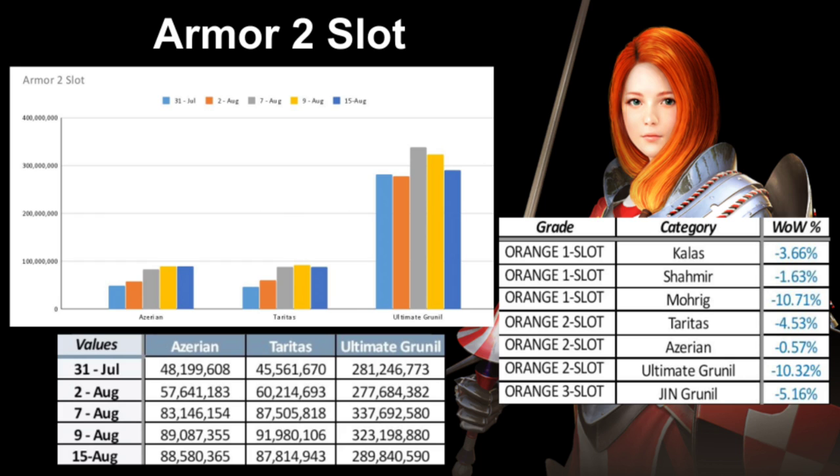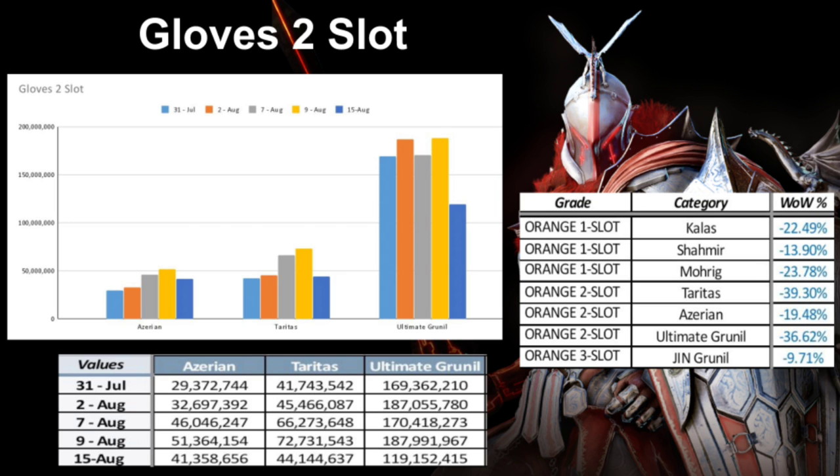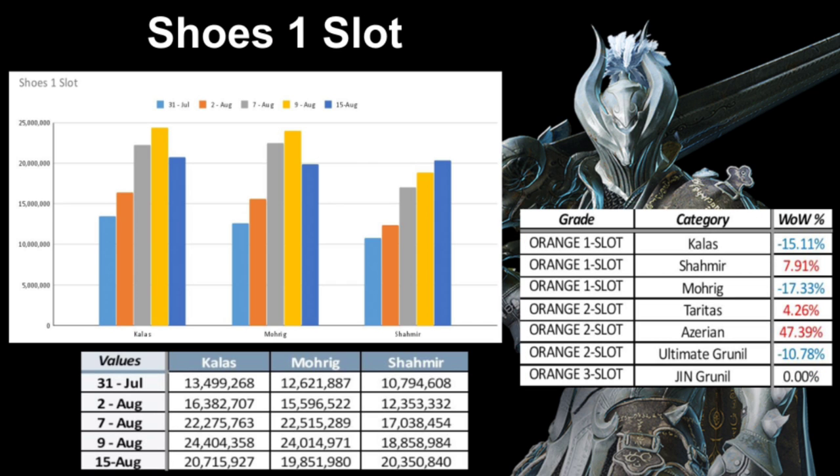All defensive gear is starting to come down in price. The gloves are no exception — the Taritas have come down almost 40% already and the Ultimate Gruntle have dropped almost 70 million silver week over week. The shoes are all starting to drop as well, with the exception of the Azerian which has come up in price by 47%, though it's still not the most costly two-slot and the increase merely aligns its price with the other gear.